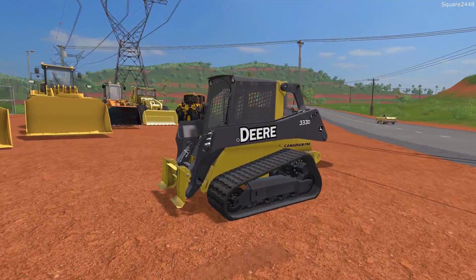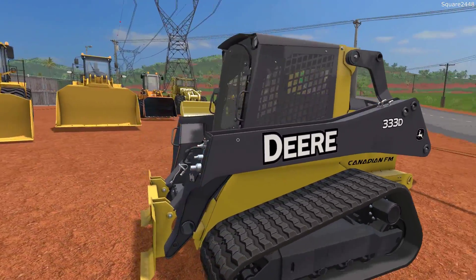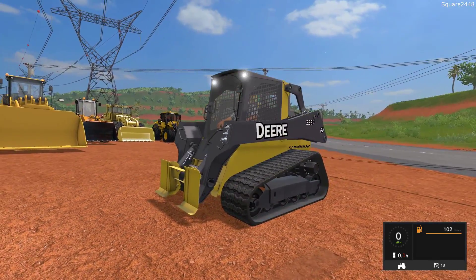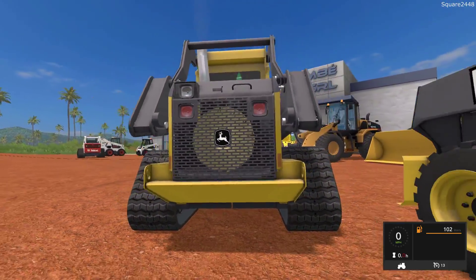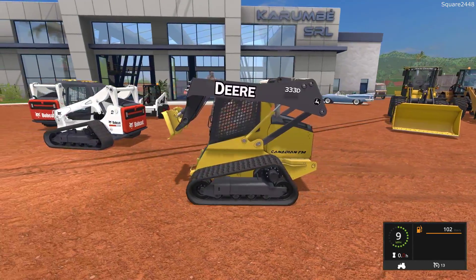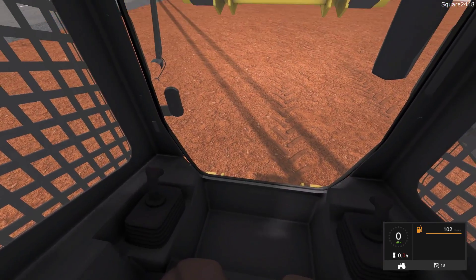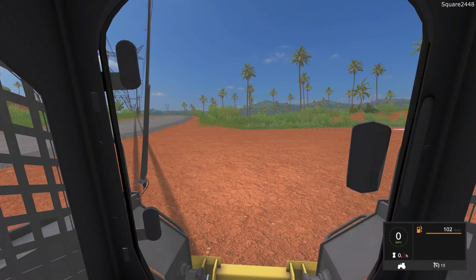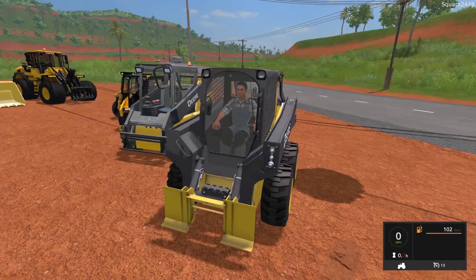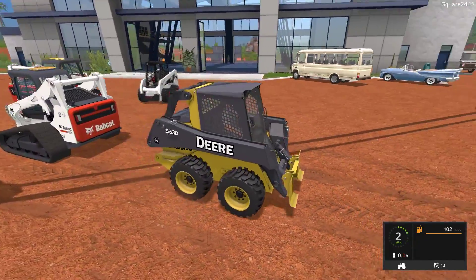Up next we'll be switching to John Deere skid steers. Up first is the John Deere 3333D. It does come in track and wheeled versions. Very high-quality textures, and it actually comes with a very realistic buyable bucket in the store. On the inside view it goes 13 miles per hour, all of the lights work, and the fan does work with very cool animations. The arm movement is a little slow, but it doesn't have the best reach-wise. On the first person view you can see two joysticks, the seat, and everything is pretty high quality. The wheeled version is a buyable option in the store, though it does rock back and forth a little.